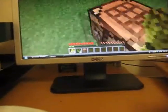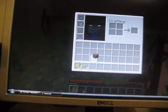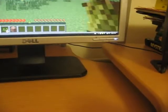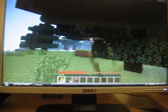Then you go to your inventory and take the wood block. So go to a tree and then you just punch logs. And then you do that right.